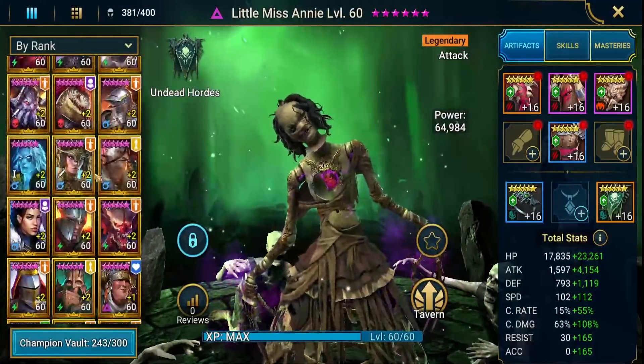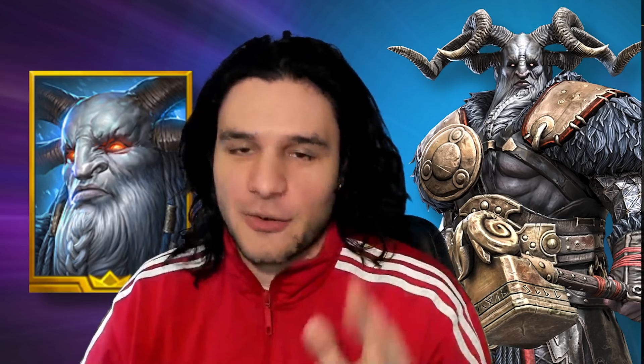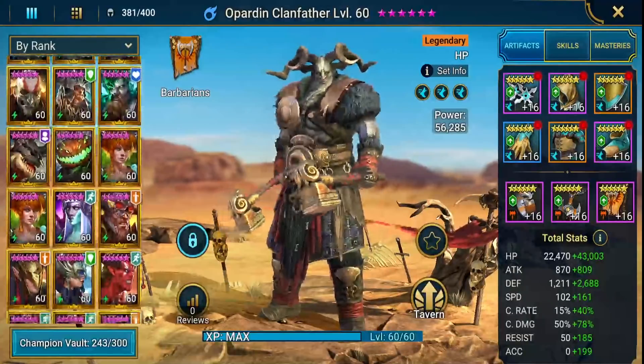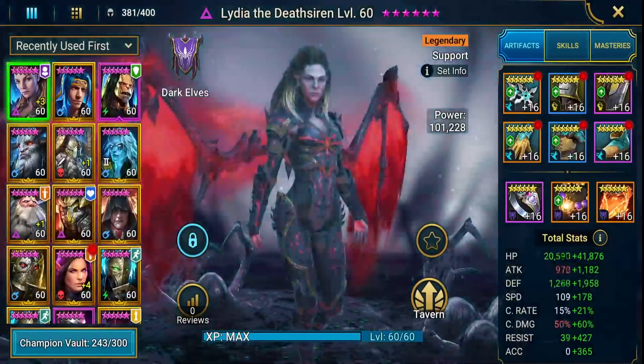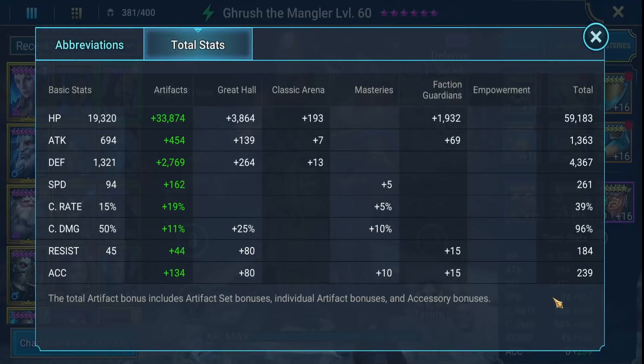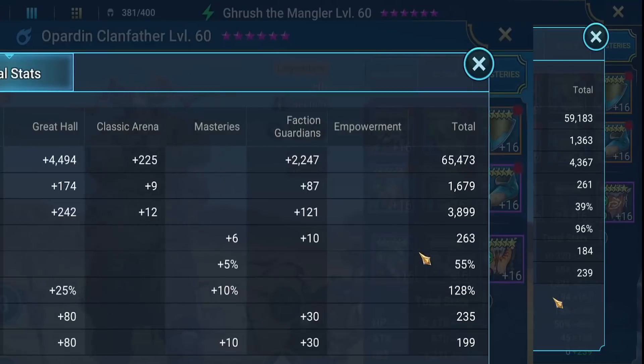This is going to reach out to early and mid-game players considering this champion. He's not a bad champion — he's good, but he's bad for one reason that has nothing to do with his kit. He's bad because of one other champion. Let's take a look: 65,000 health, 3,800 defense, 263 speed — he's bad because of Grush the Mangler. I'm a huge fanboy of Grush — he's great: 59,000 health, 4,300 defense, 261 speed, 239 accuracy.